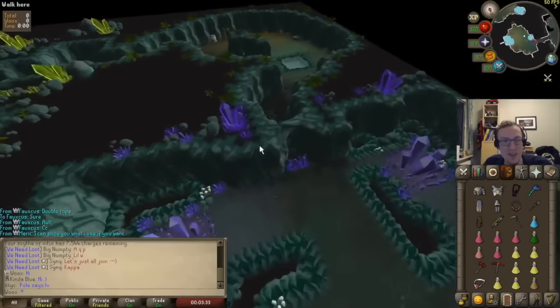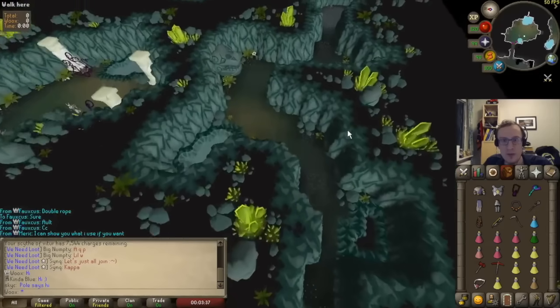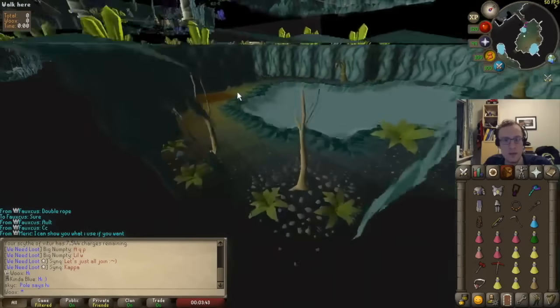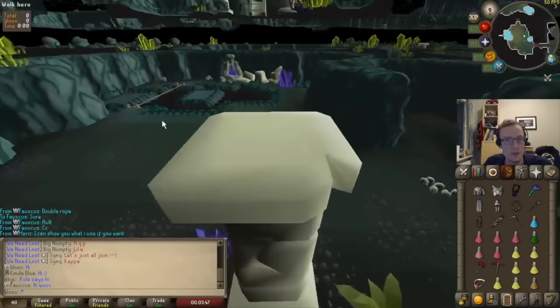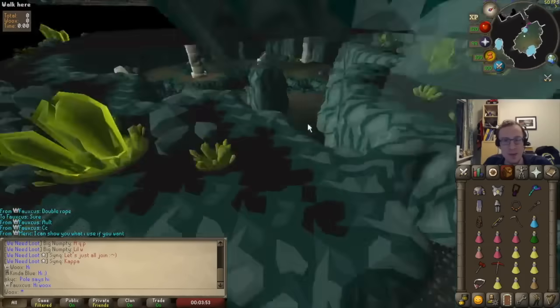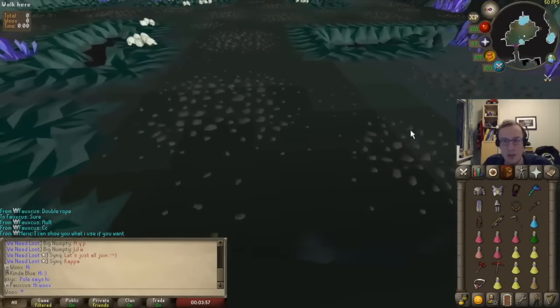We have a farming room, and here — pick access. Downstairs we have more stuff, more ropes. Wallhack by the way, don't report me. We have some shamans, some scavengers, and the mutadiles.